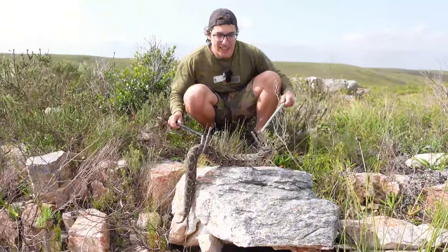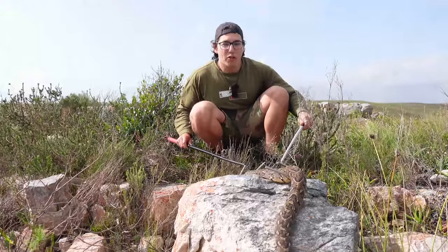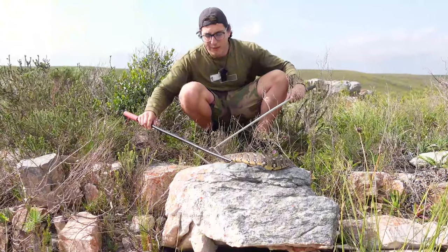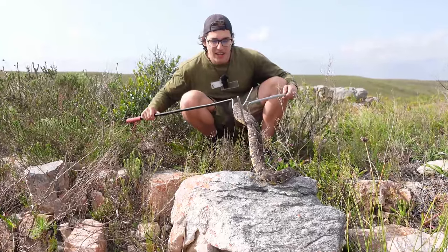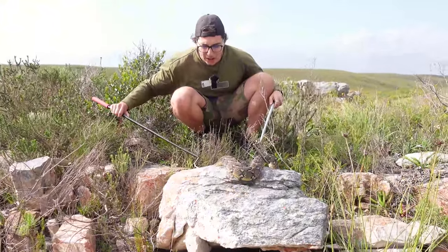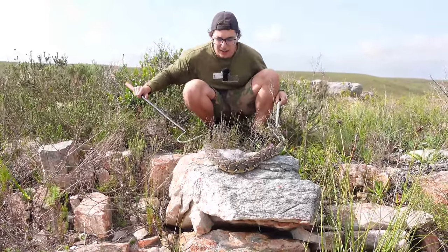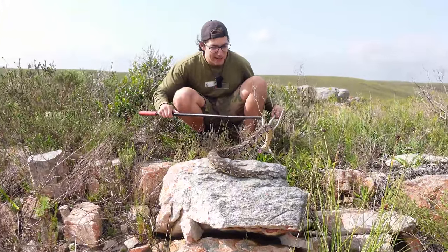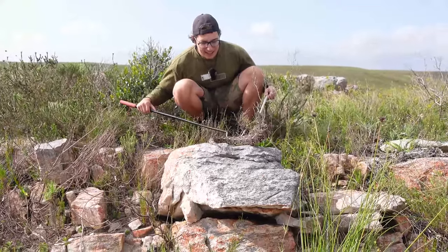These snakes are known to envenomate people more than once in a single encounter — quite scary. Puff adders have one of the worst concoctions of venom on the entire planet: a mix of a highly necrotic cytotoxic venom causing your skin and flesh to rot away all the way to the bone, hemotoxins attacking your blood, and cardiotoxins affecting the heart. A lot of people after being bitten will just pass out, and they could die from kidney failure, anaphylaxis, or really bad infection.